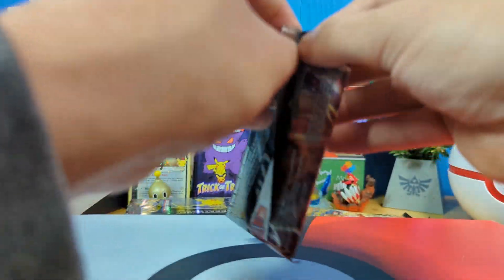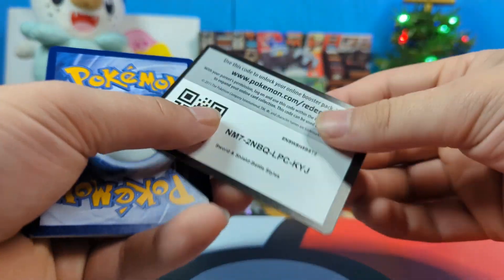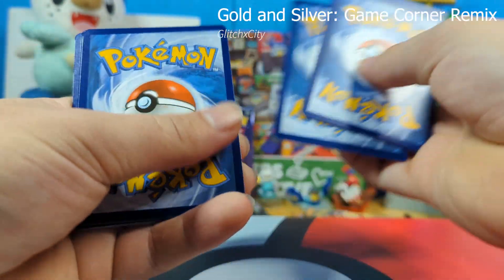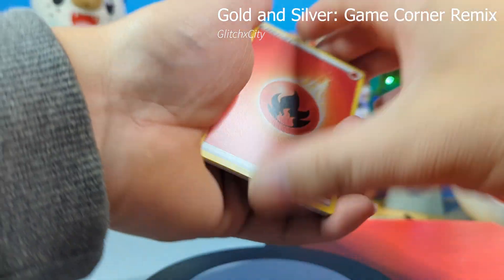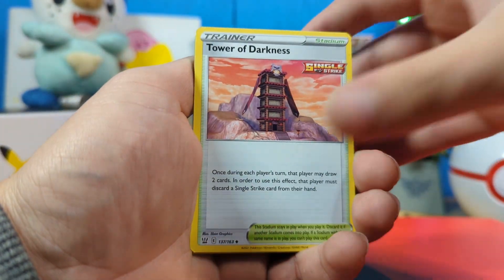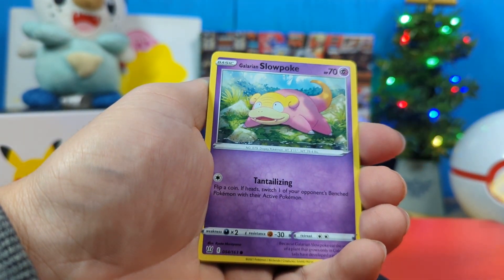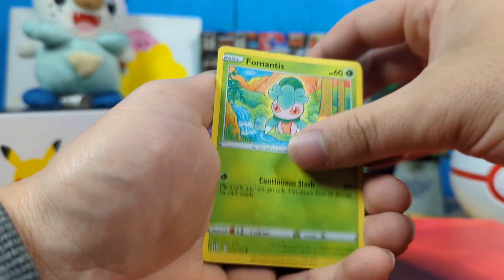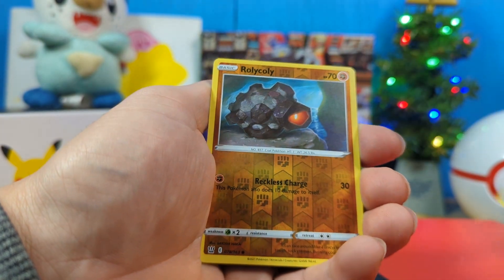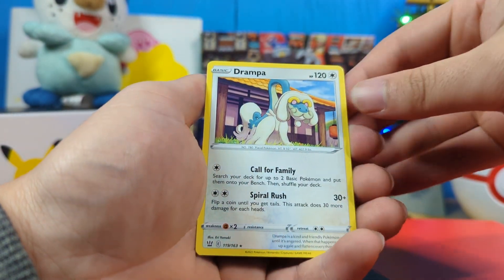Battle Styles — the second least favorite pack from everyone. Not many people talk about this set other than the alt art cards. Maybe we'll have that random problem like with Darkness Ablaze — we'll just get one random holo. That's possible. Perrserker Tower of Darkness, an Onix, Mankey. I paused for a second because I thought it was something shiny. A Remoraid doing a little balance — that's cute. A Rolycoly and a Drampa.